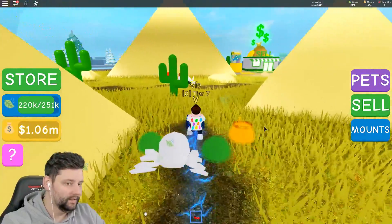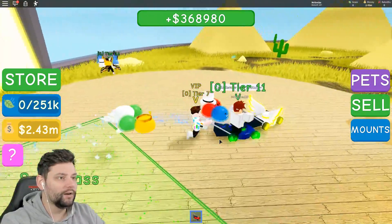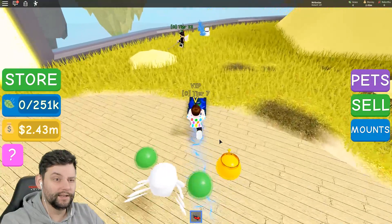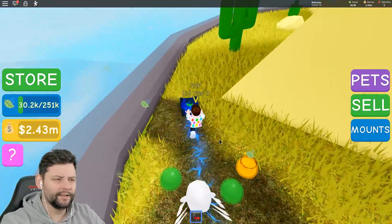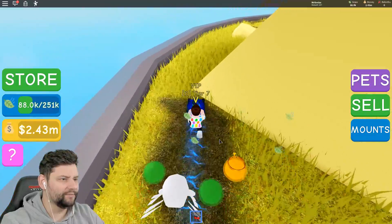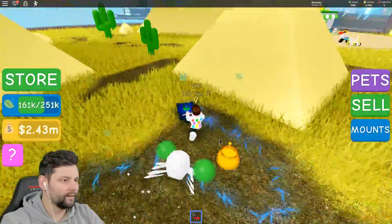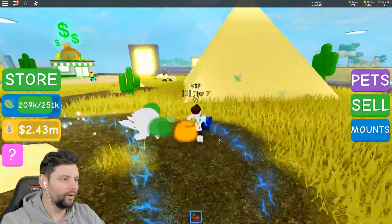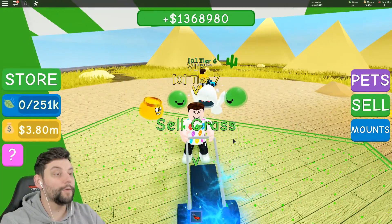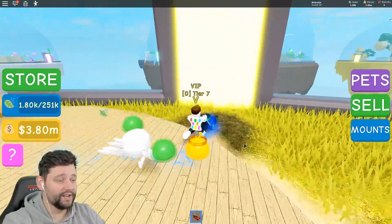Zoom zoom zoom. You like my little song guys? It's going to be Christmas number one, 2025. Hmm — wait, how much did I get then? I was confused about how much I got, and what I got was not what it gave me, if that makes sense. What is going on? That was weird. I'm not quite sure what was going on there for a second. But I'm going to sell. There we go — 1.3 million. I've got 3.8 million in the bank. Holy moly, your boy is getting rich.